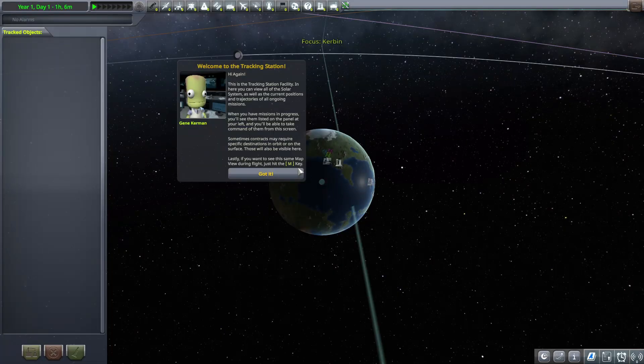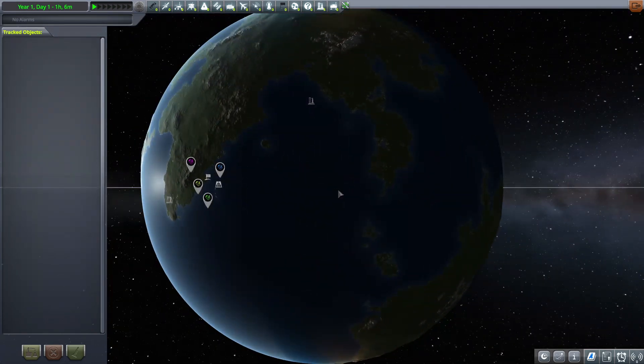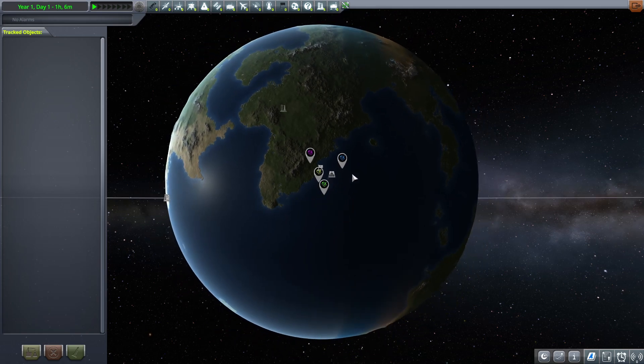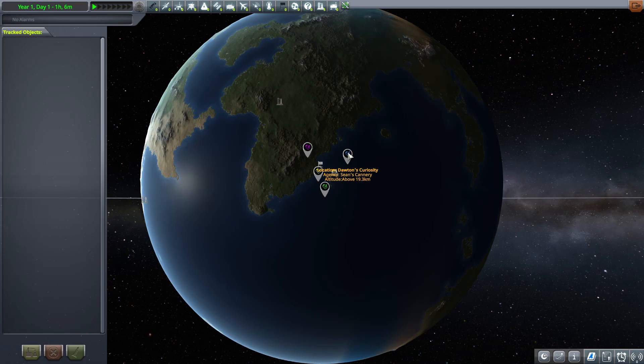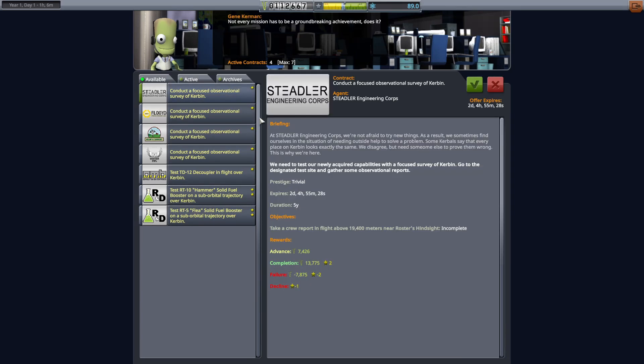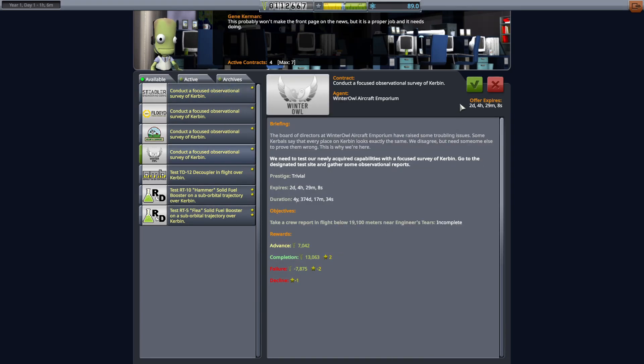Let's take a look at the tracking station to figure out which vessel is which. So I should look at the Engineer's Report or location or agency. Both will be unique. Engineer's tears is in water, Gene's Miscalculation is in water, Dotton's Curiosity is in water, and the Roster's Hindsight — I bet that's the one below on land. Engineer's Tears: they just want us to take a crew report in flight.